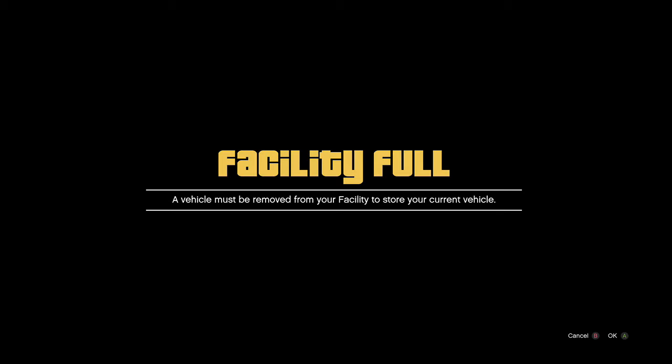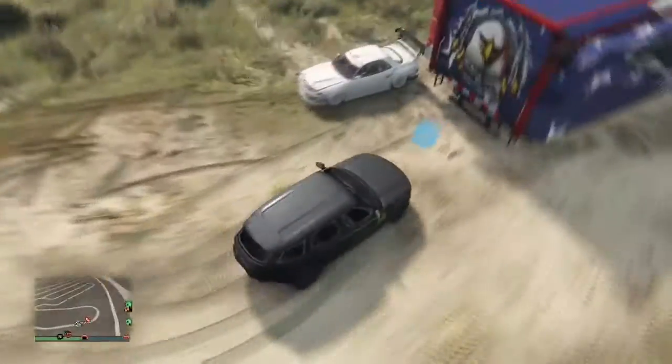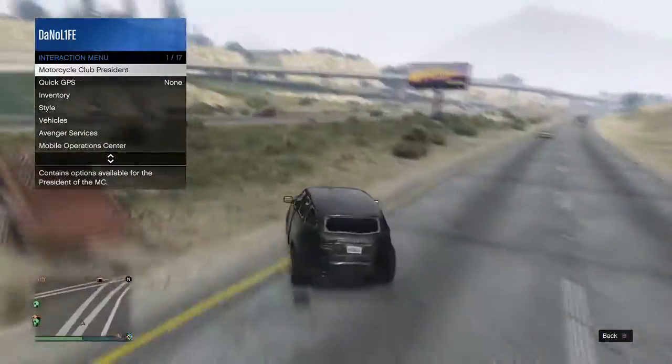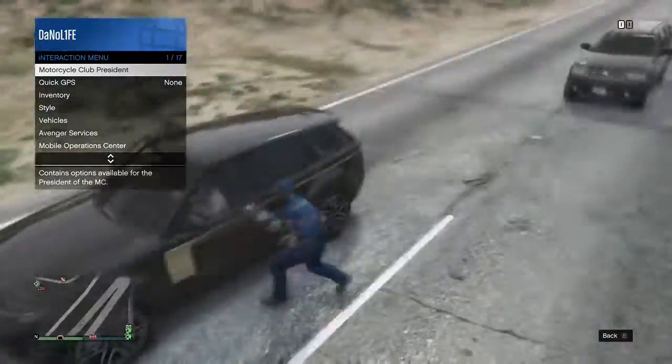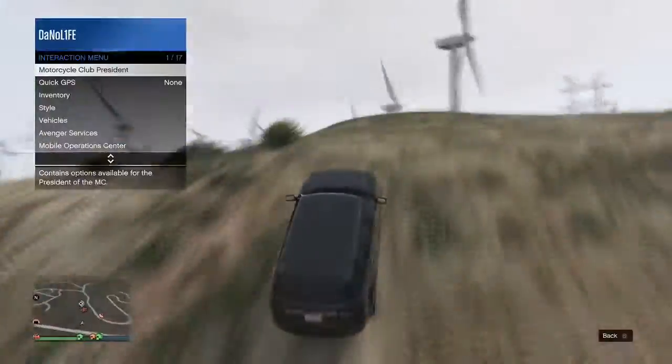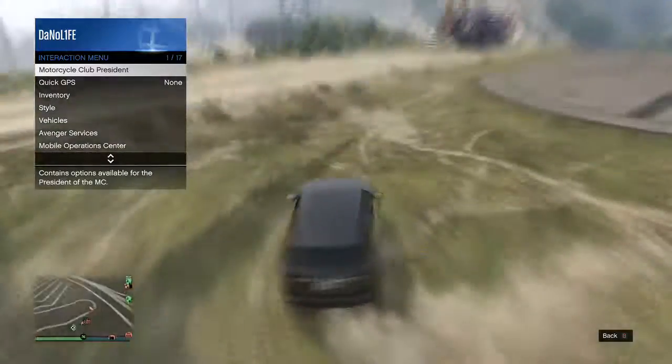To do this, you will need you and a friend, you will need a MOC, you will need a facility, and then obviously the vehicle that you want. Right now I'm just showing a little bit of fails in the background. All you're going to want to do is grab a street car, drive up to your facility, get the facility full alert. At this time, your friend is going to push you over to the back of your MOC.